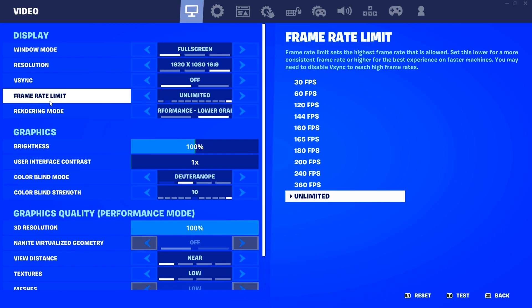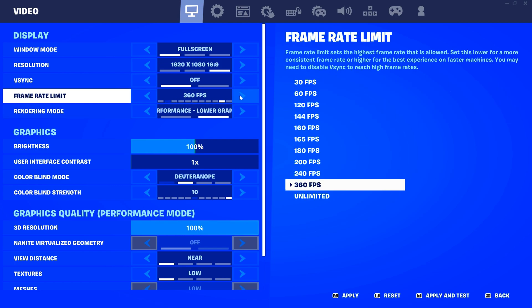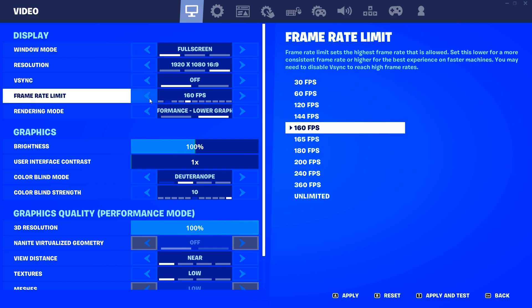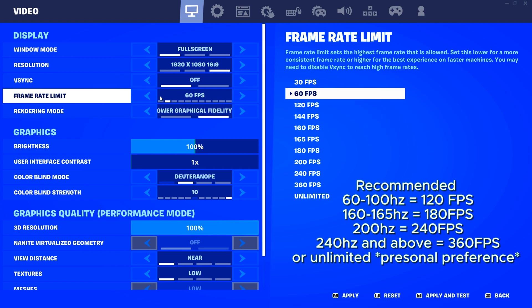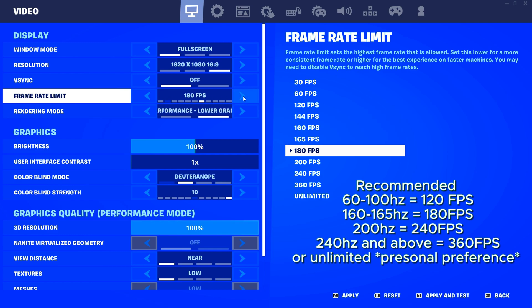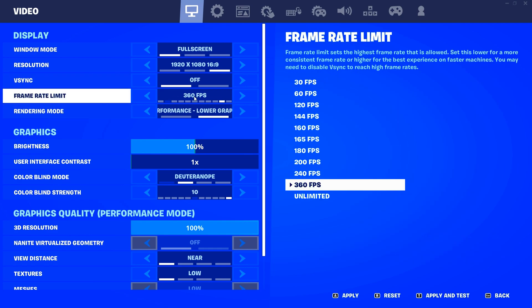Next up is frame rate limit. You want to set this to your monitor's refresh rate. I personally have a 280Hz monitor, but I usually set it to 240. For the showcase, I have it on unlimited so you can see the FPS. If you're at 60Hz and want more frames, you can set it to 120. If you're at 144, set it to 160. If you're at 165, set it to 180. You don't just go one level above — I have a 280Hz so I set it to 360 or unlimited.